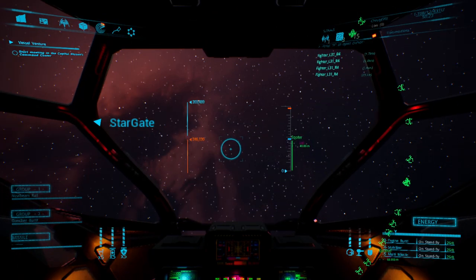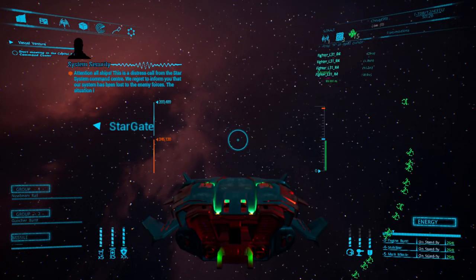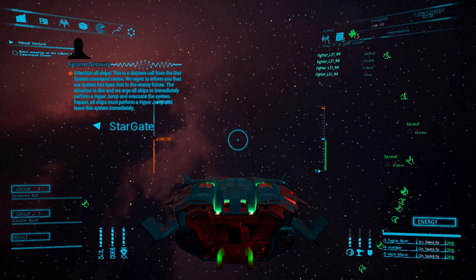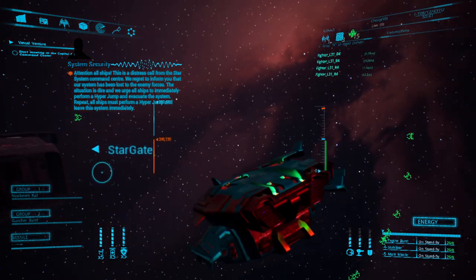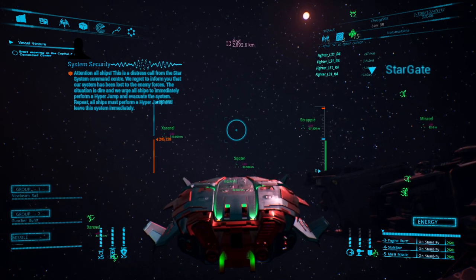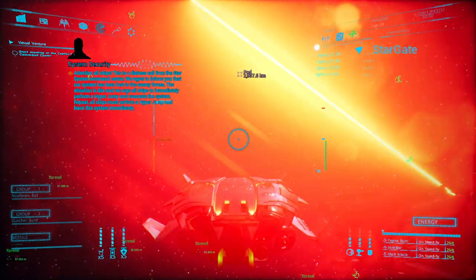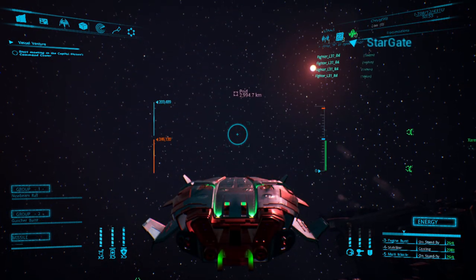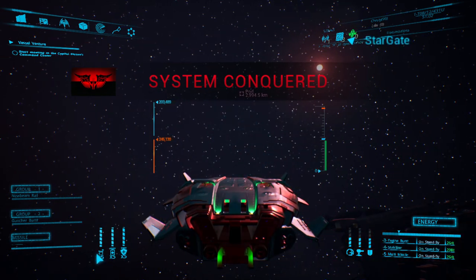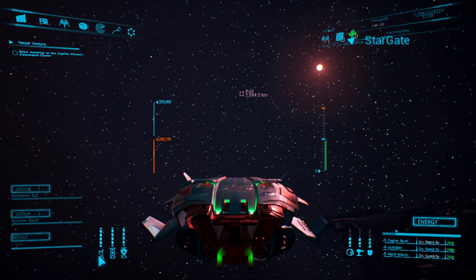Hop in the fighter — it takes off automatically. This ship has a stabilizer equipped on it. Hit four and all the pods are stabilized. I don't actually have pod catchers in this ship — this is the inventory of the mothership — but the pods are now stabilized.